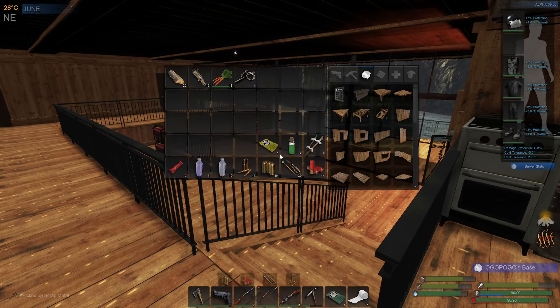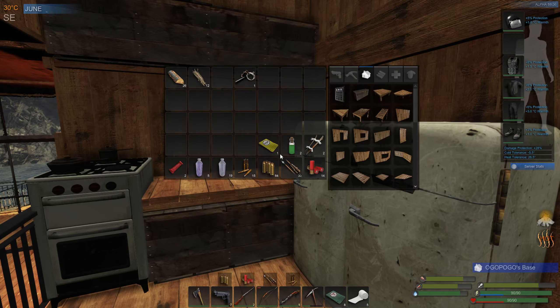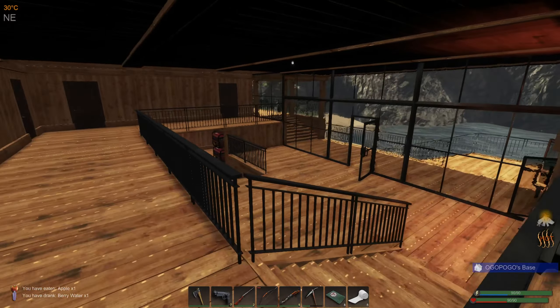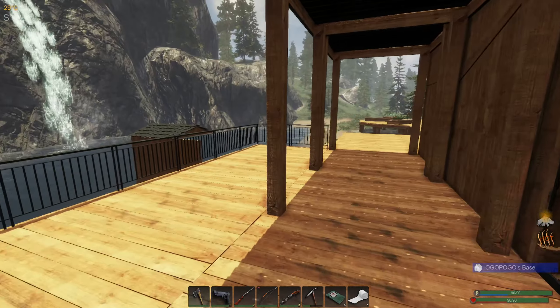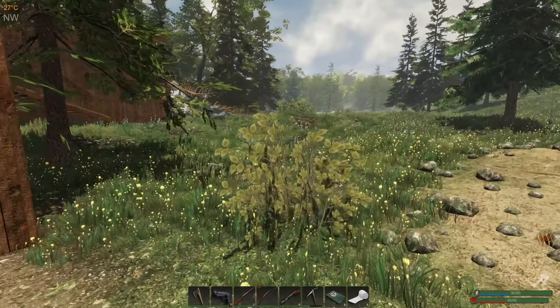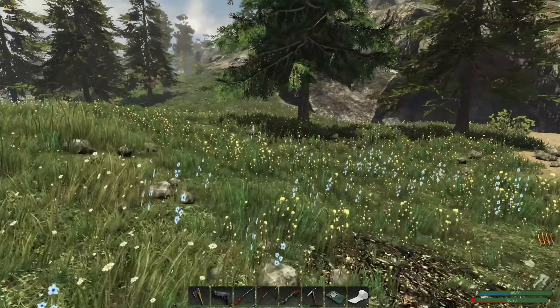Wanted to make a lock pick today, but I thought this was a little bit more important to get finished. Alright, well we got one scrap on us. Let's rock out of here. We'll leave that back door open — it's not a big deal right now. Close one and leave the other one open. Do that all the time.